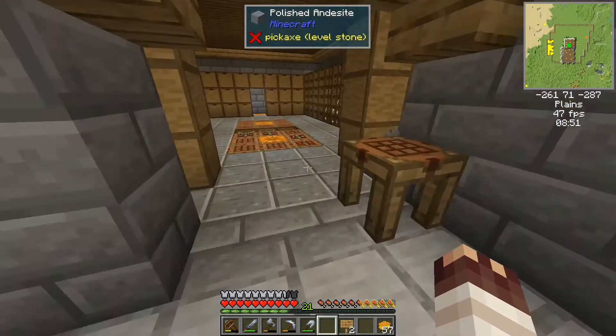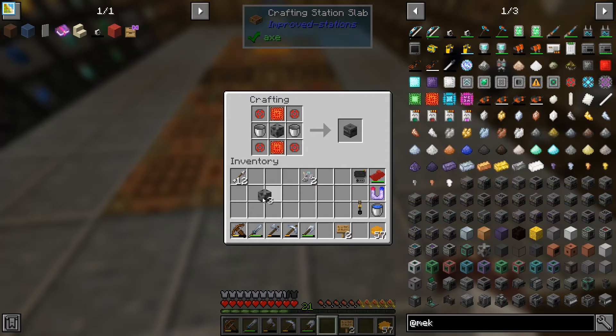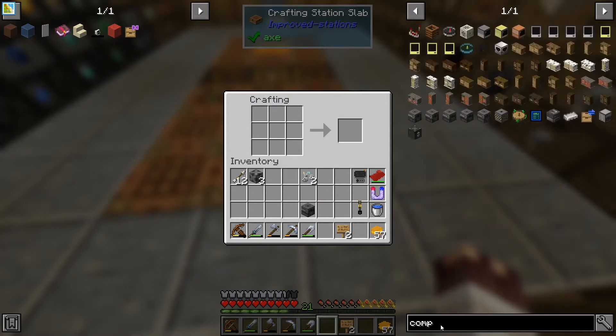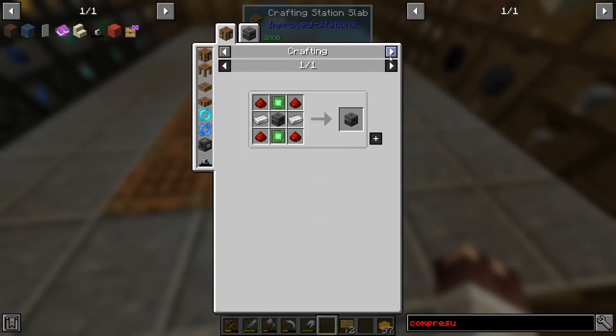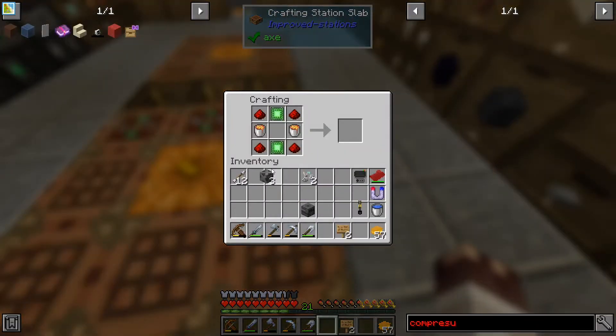So this should be a factory — no, that's a compressor. What does the compressor do? Let's have a look — compress things for crafting. And what's this one? That's a crusher.